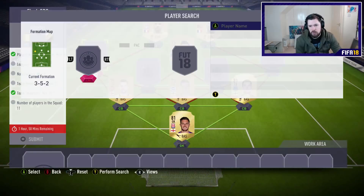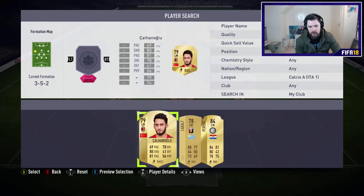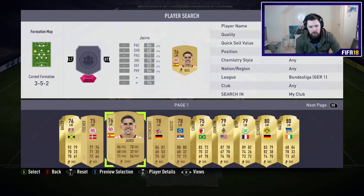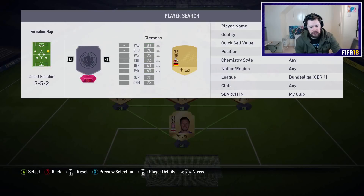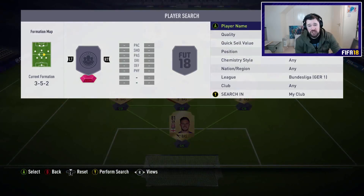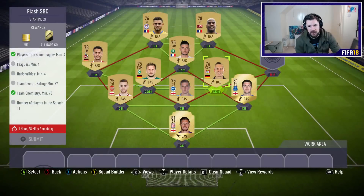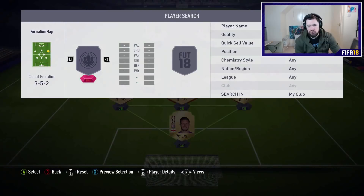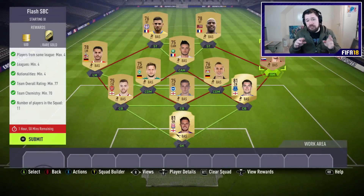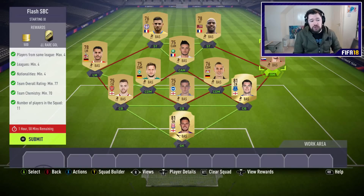We only need 70 chemistry as well. Next up, we'll go to the French league and do two French strikers and a French CAM. We'll pop in him, him, and him — so that's another league and another nation. For the left-hand side, we'll do Bundesliga — a nice German left mid and a German CDM. I'll do another German CDM and on the right-hand side, because we need another league and another nation, I'll just put in a bronze right mid. Perfect. Obviously I'm using two shinies — I don't recommend you guys use the shinies, but they're untradable for me, which is why I've used them.